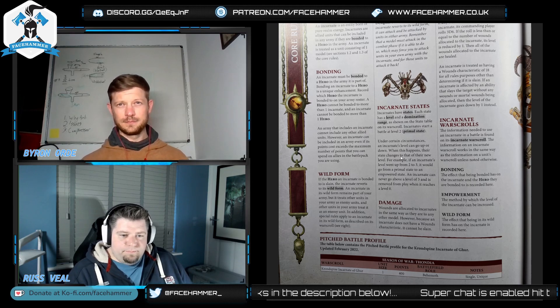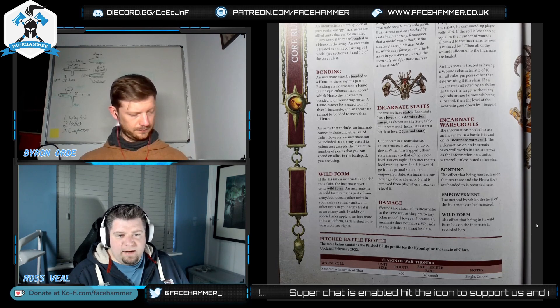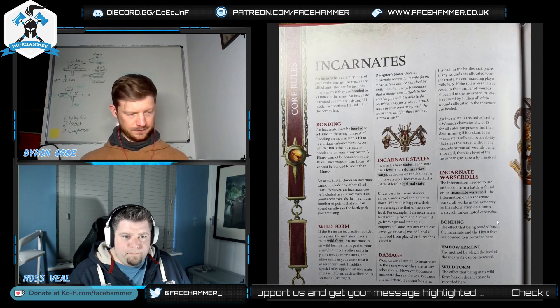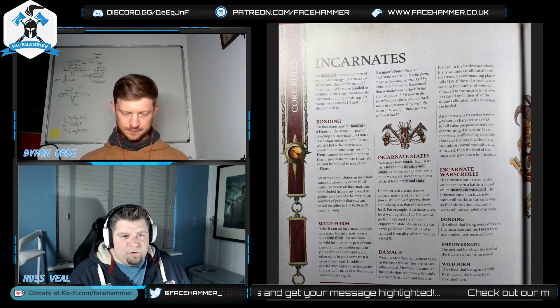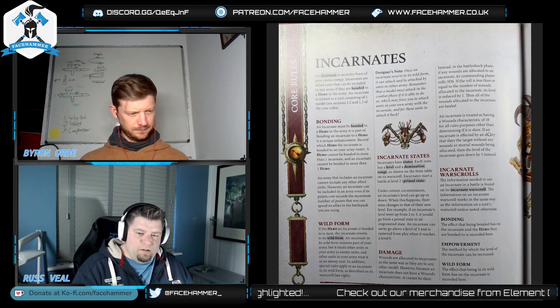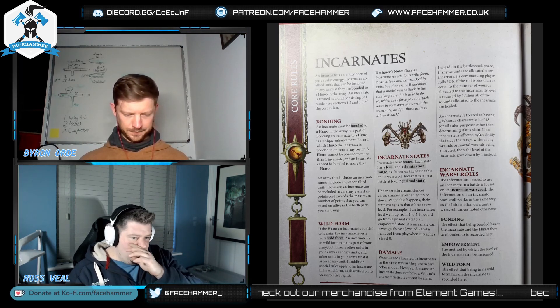So you can only have one — it's bonded to a hero and you can't have any other allies. There's a rule called Wild Form: if the hero the Incarnate is bonded to is slain, it goes Wild. An Incarnate in Wild Form remains part of your army but treats all other friendly units as enemies — and they treat it as an enemy. This may force you to attack your own units in the combat phase.